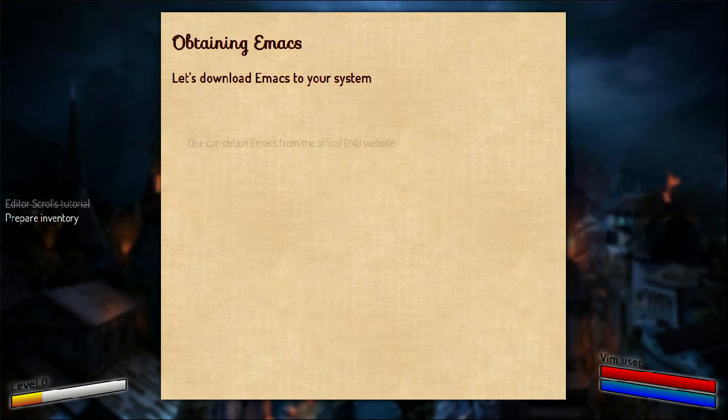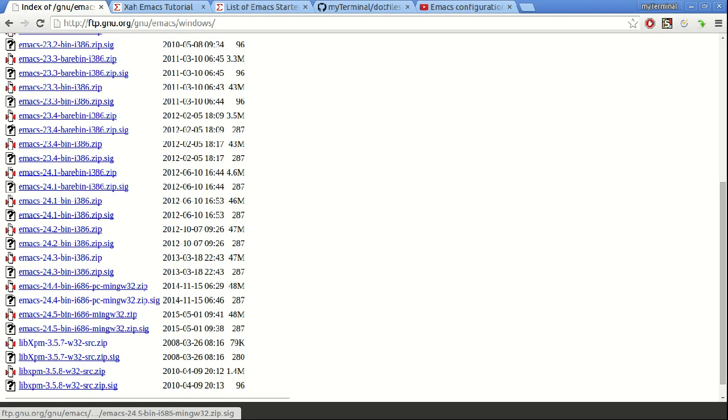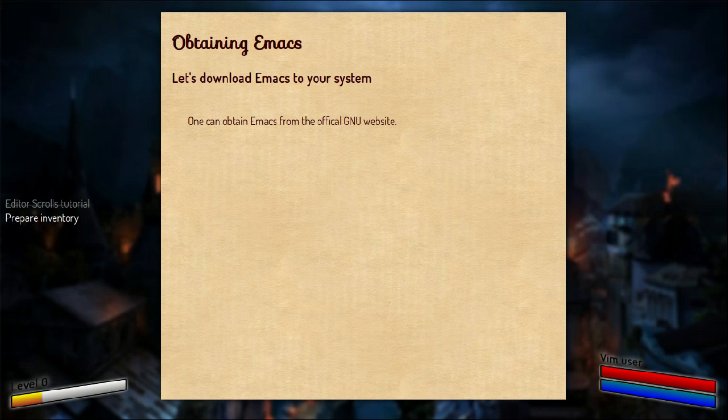Obtaining Emacs can be done from the official GNU website, which looks like this. They have FTP setup. So if you want to download it for your Windows system, you can download it from here — the right version that you want. It's an archive, and once you download the archive, you can extract it and run the executable run emacs.exe from the bin directory. That's all.